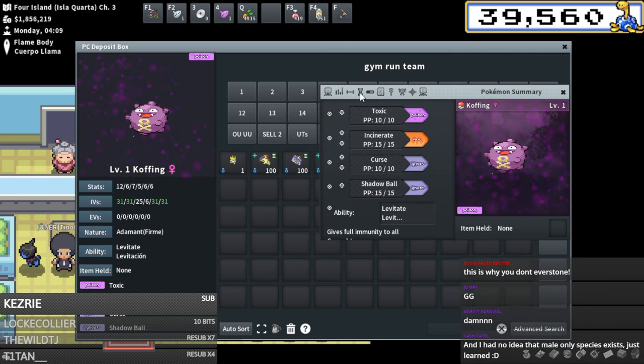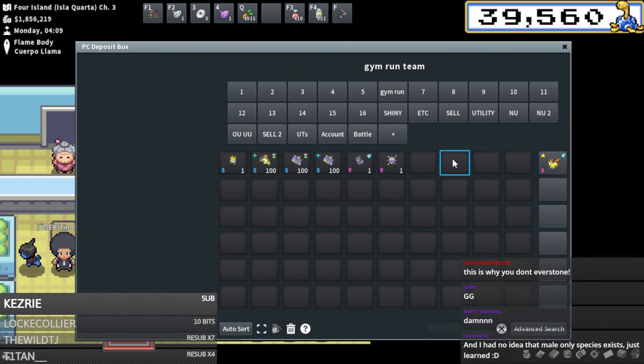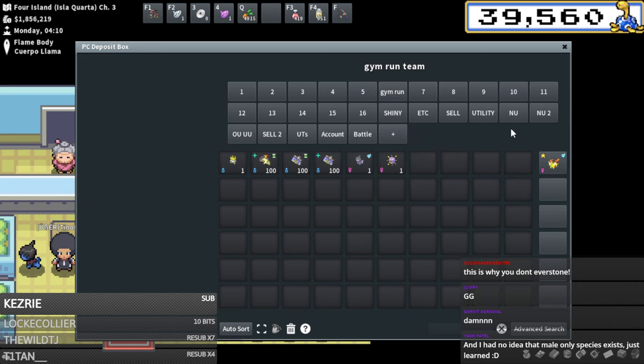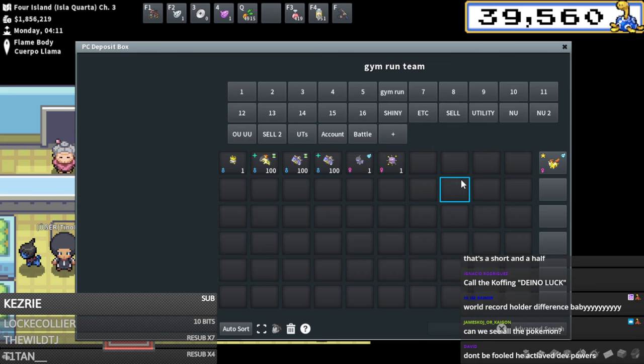And yes this is a great example of why you don't start a breed by Everstoning up - because you can randomly roll the nature and save so much money in the process. When you do a lot of breeding for profit it really really does matter.